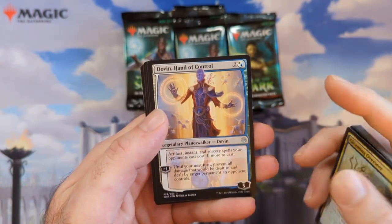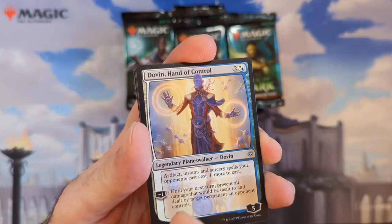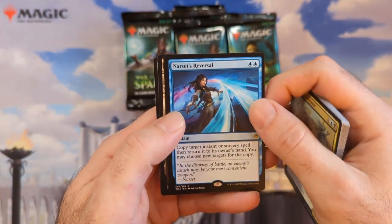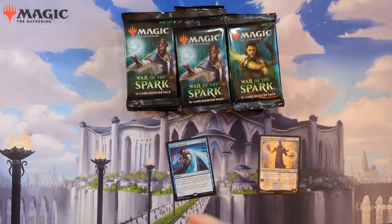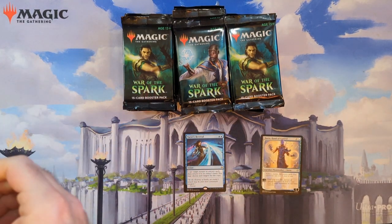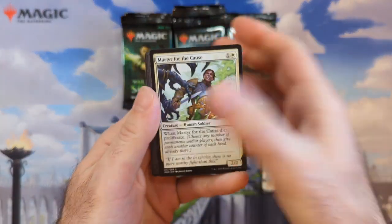There's our planeswalker. They say a planeswalker in every pack, and a lot of them are just uncommons — a lot of them you can't even increase the loyalty counters on, but some are actually useful. We'll put the planeswalker in a separate pile. Good artwork on this set. I believe this was technically a Ravnica block set, and Ravnica sets aren't always well received, but this one people were really big fans of.